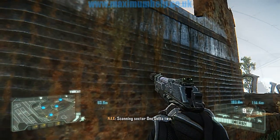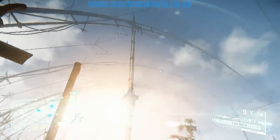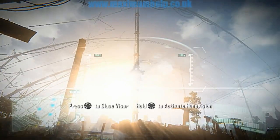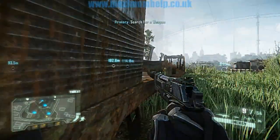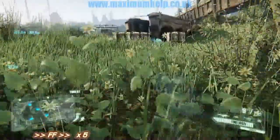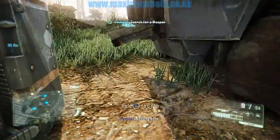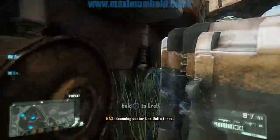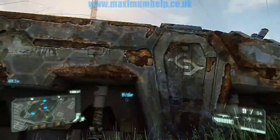Stay on the right side of the map. The aim is to search various areas marked on the map while staying out of sight of the defense tower. I found this part to be rather annoying, so I will fast forward most of it. Nothing here. Scanning Sector 1, Delta 3. Just track it.